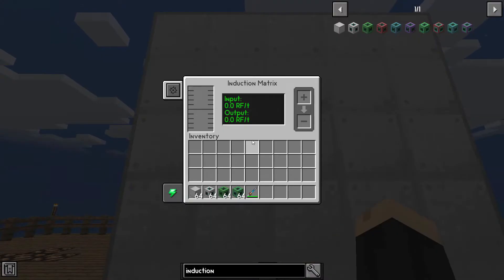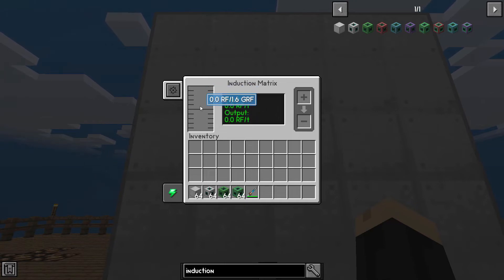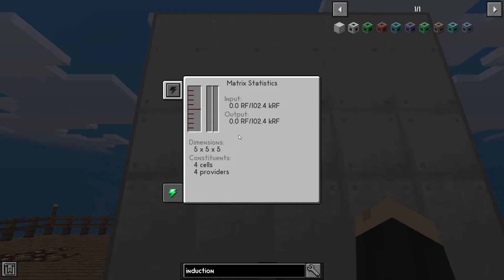You can now right-click anywhere on the block and it's going to tell you how much power is being input, how much is outputting out of the block, and how much power is stored. This one's storing 1.6 GRF, which is a horrendous amount of power for just the few basic blocks I put in there. You can imagine how much that would increase had I filled it or used more advanced blocks. You can also add items in this slot on the right-hand side — if I had a battery, it will charge that item and put it here when finished. You can also click on statistics to get more information: how much it's receiving, how much it's outputting, how much is stored, as well as the size and blocks used to build it.